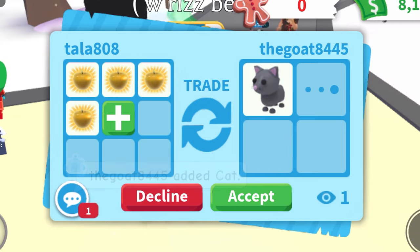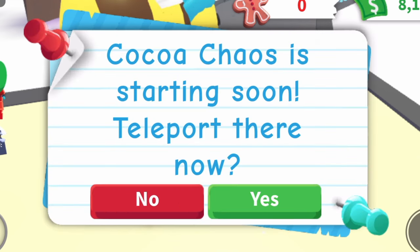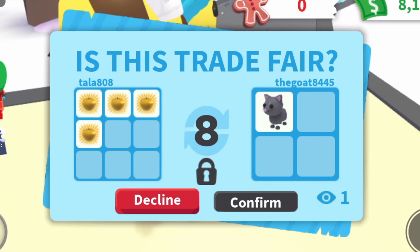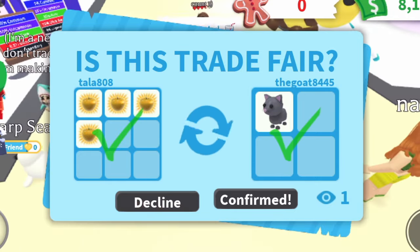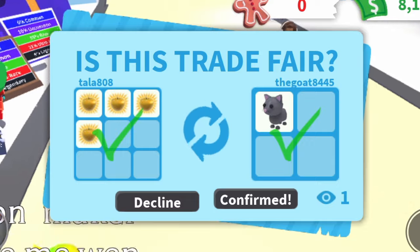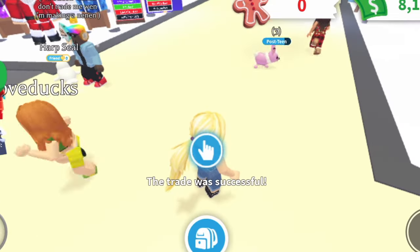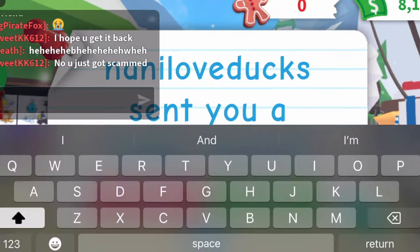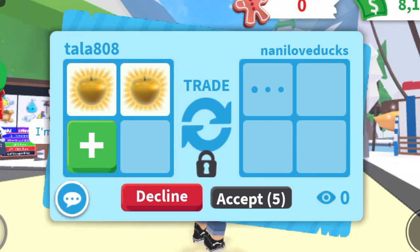So they added a cat after removing the ride bee, then they added the bee again — I thought they were going to remove it, which they did. I'm going to accept it and let's see if they accept. They accepted the first round of the trade. Let's see if they confirm it — and they did confirm it. Now you guys see it only takes literally one minute to get a free cat because I got the golden apples for free. And the cat is also already aged as a teen, not newborn, so that just makes the trade even better.